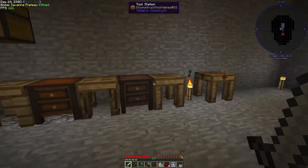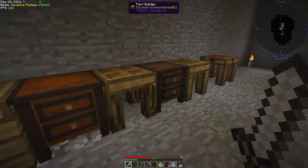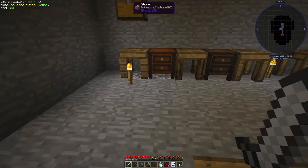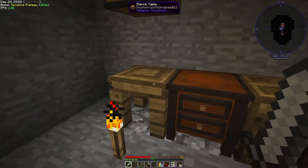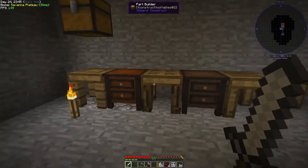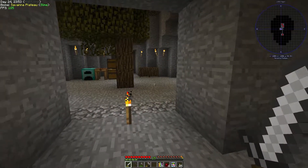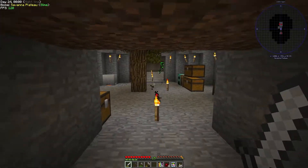I rearranged the tinkers bench setup and the chests look pretty nice - there's been a quite dramatic change in texture, and it actually looks cool having them next to each other rather than underground as last episode. I also took the liberty of making patterns for a pickaxe already. I tried to make the hammer but for that we need the tool forge, which I think we can try to finish off today.